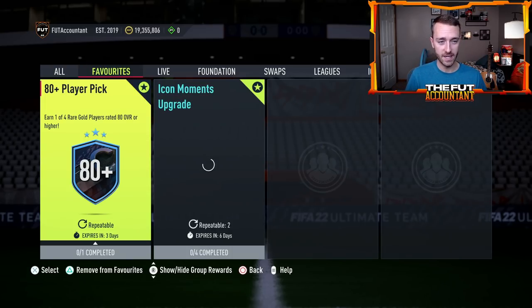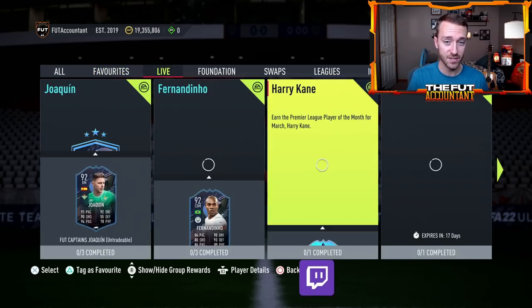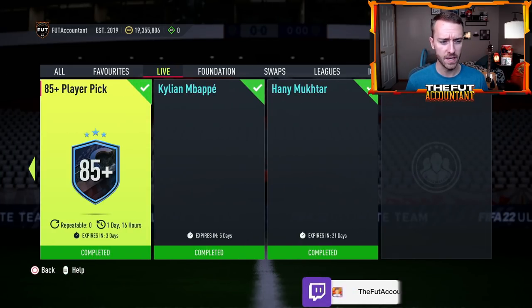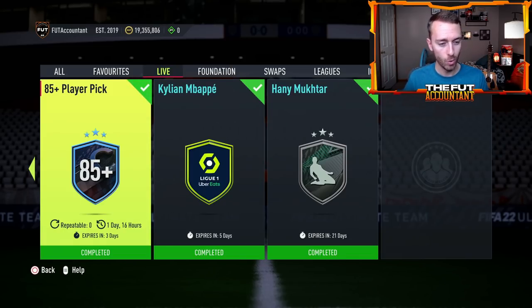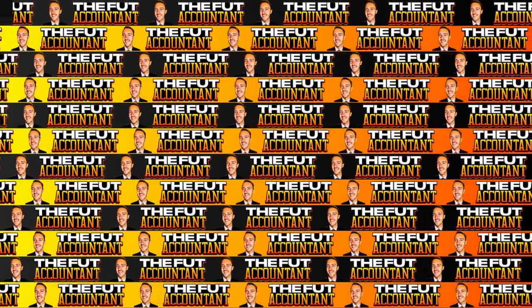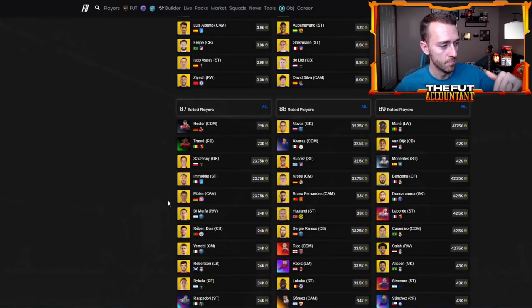They're draining coins especially ahead of two weeks before a big promo like Team of the Season. They're going to go out of their way in the next two weeks to try to take coins off of this market, and it's working. They also did that yesterday with the 85 plus player pick, which I think was like an 84 rated squad and an inform. That's going to be repeatable again on Wednesday. Fodder on the lower tier spiked mostly because of this, and your fodder on the 86 to 89 to 90 rated cards went up yesterday mostly because of the icon moments pack.